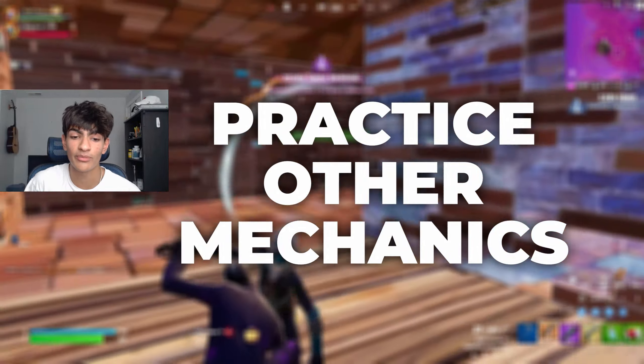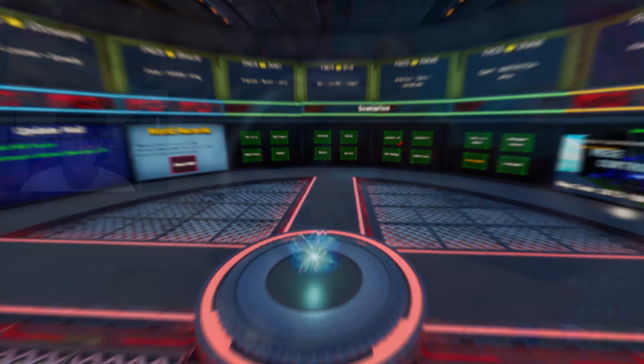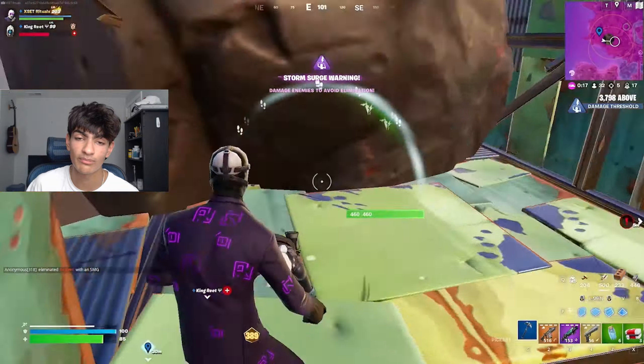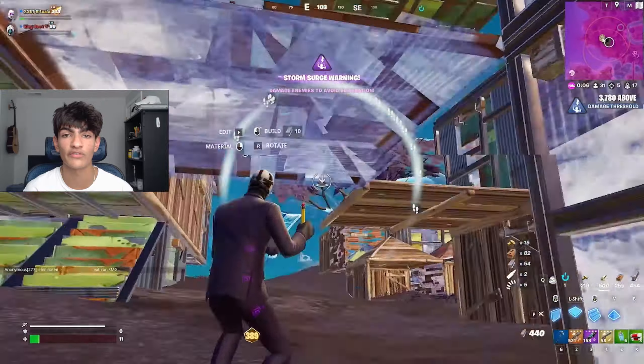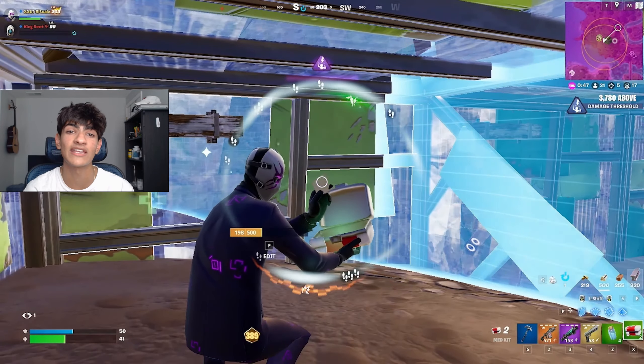Practice your other mechanics — aim and movement are crucial. For aim, you can use Kovac, Skavax, or other aim trainers in game. Clix has a great aim trainer and Mongrel also has one. Practicing your aim will help you get used to the ping, the input delay, and shots registering as hits. Movement is also crucial since you can't easily improve your ping for building and editing. Focus on moving around, winning box fights and 1v1s, doing movement courses, playing realistic 1v1s, and understanding the fundamentals of right-hand peaks and good movement.